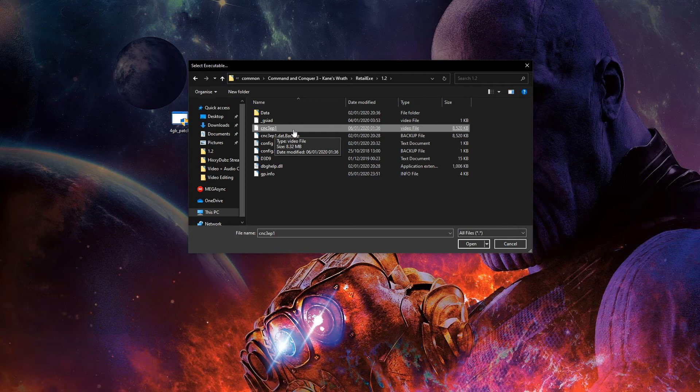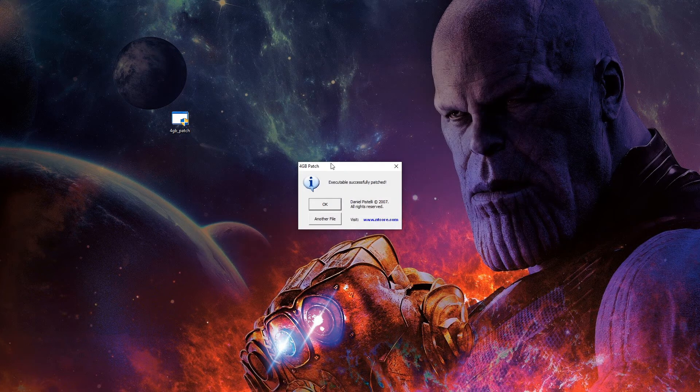When you find it — this file here — for some it might say something else, but for me it says video file. It might say .dat. Just click on it, and you'll get the message: executable successfully patched.